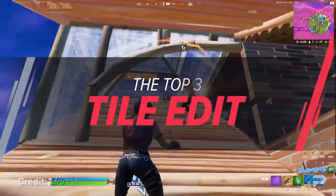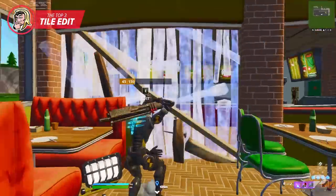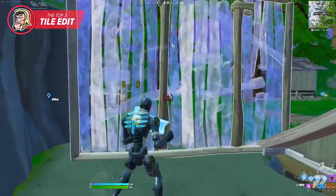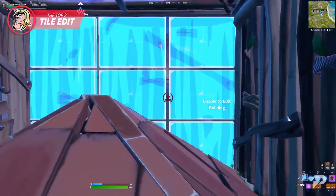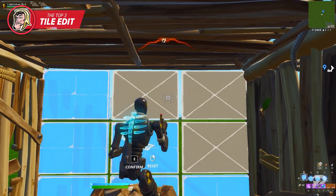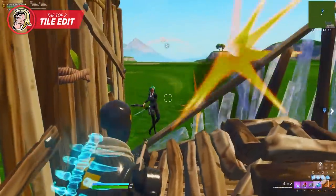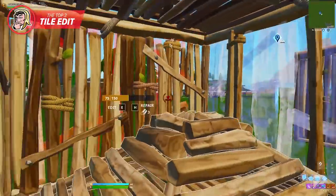Next up is another edit you're likely familiar with but might not be utilizing to its full potential — the top three tile selection. This is a staple edit in both the pro and casual community. It's easy to perform and gives you a solid angle for hitting a headshot on your opponent. The first play: with a cone at your feet, select the top three tiles but don't confirm yet. Move backwards behind your cone and crouch down. Once in position, confirm the edit, uncrouch, and take a shotgun shot aimed down sights.